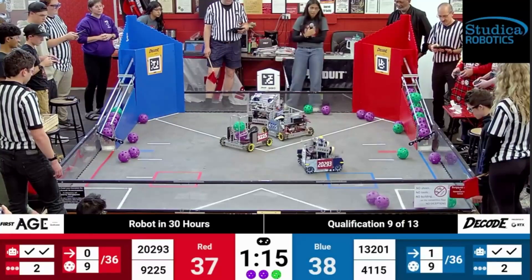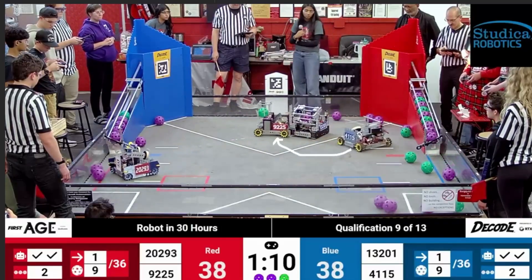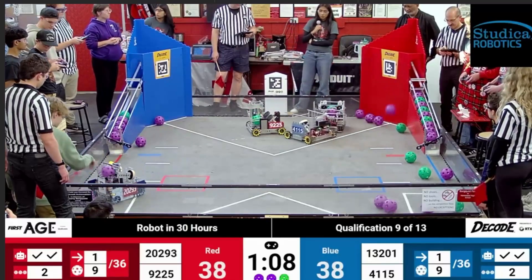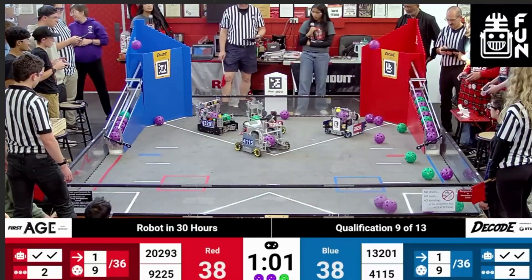The last match we're going over is qualification 9 — again featuring tons of close contact and a crazy ending. Starting in the middle of the Teleop period: 4115 is trying to knock 9225 off their shots while the game is tied 38-38 with one minute left. Every shot counts, and with 13201's help, they force 9225 to miss a few shots and get pushed further from the goal — leading to less accurate shots. It's a really big swing.